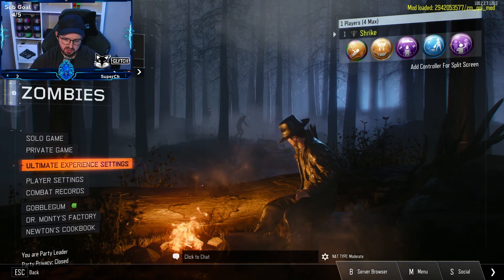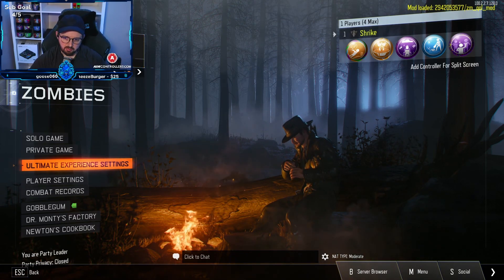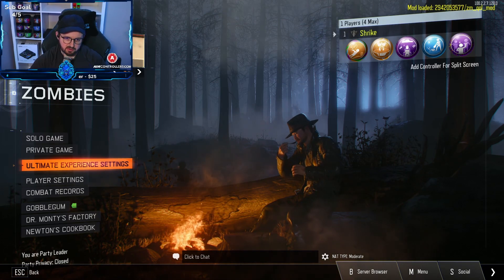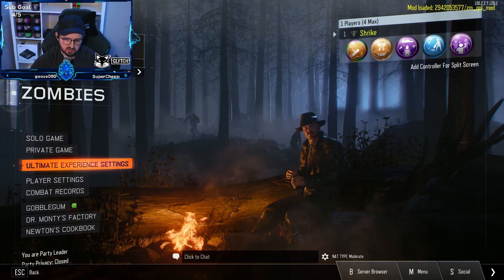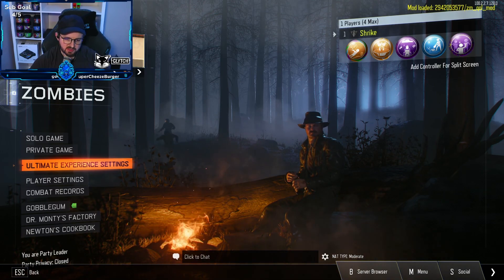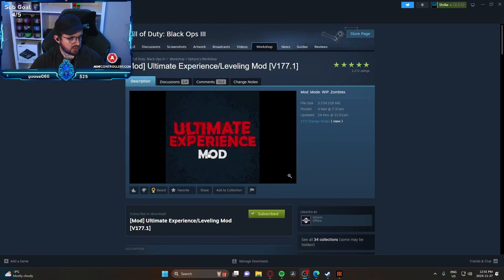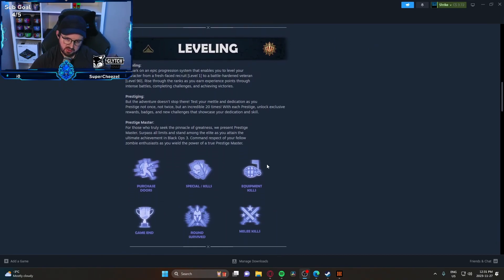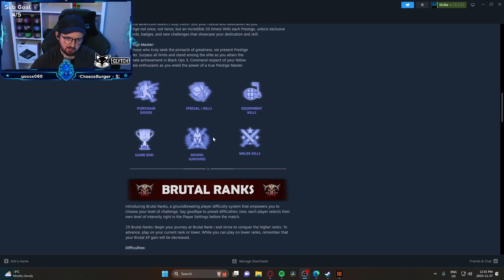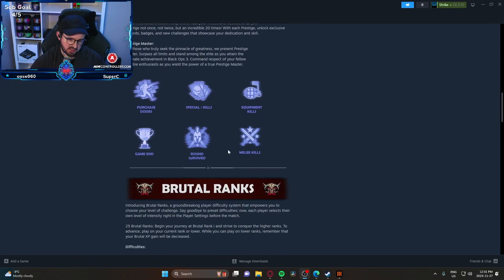I believe there are also player settings. What we're going to do is pull up our subscribed items and show everybody what the mod consists of. There are a few different mods installed but this one specifically is what I want to showcase for anyone new looking to try it out. What it comes with: leveling is now added, which is sick — purchase stores, special kills, equipment kills, game and round survival, melee kills all level you up. There are 90 levels and 20 prestiges, pretty sick.